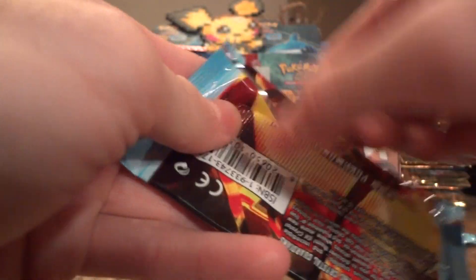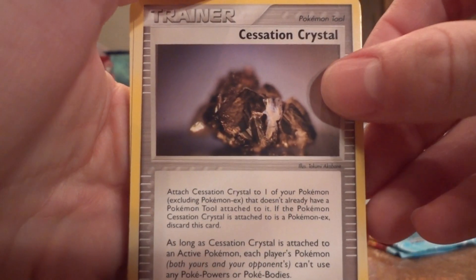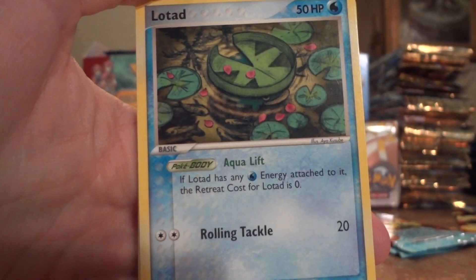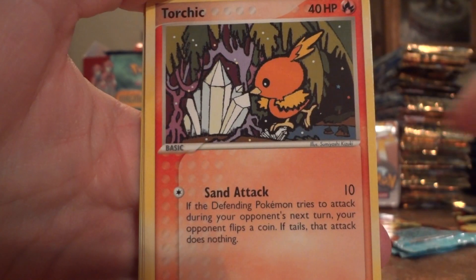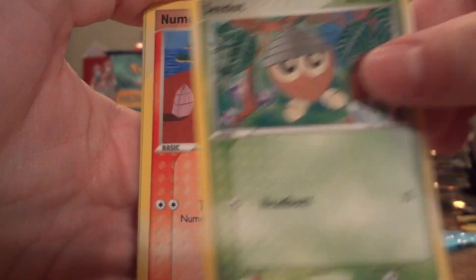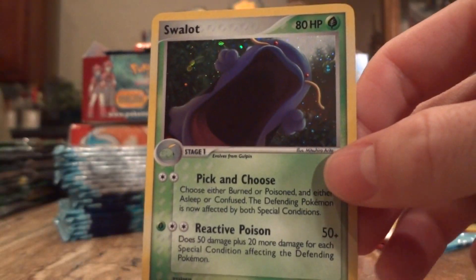Alright, three packs left for this part. Let's see if we can get one more EX or another holo. Crystal again. Charmeleon, Lotad, Torchic — don't have that yet — Duskull, Seedot, Shroomish, Shroomish, Meditite Reverse, and sweet — Swellow!